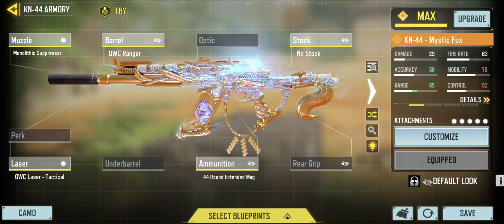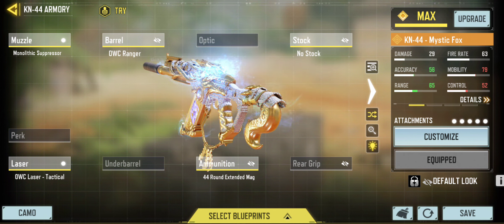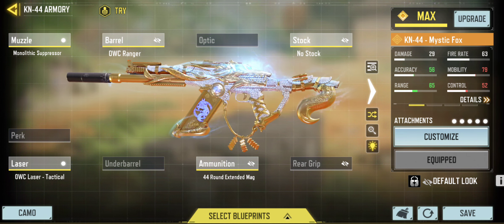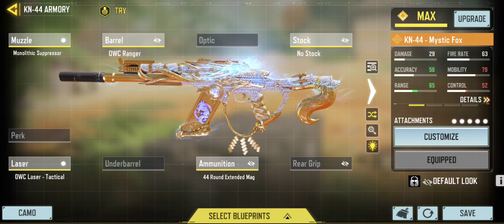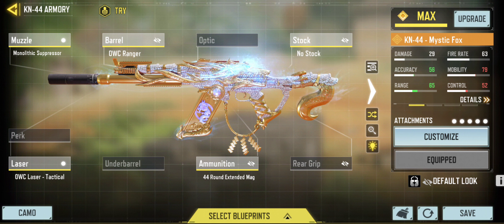Next I am running the KN44. The KN44 in my opinion feels way better than the Krig. I still run the Krig, but I did throw the KN44 on after the nerf to the Krig. Both guns still feel similar and I'll get into my Krig build later in the video so make sure to check that one out.